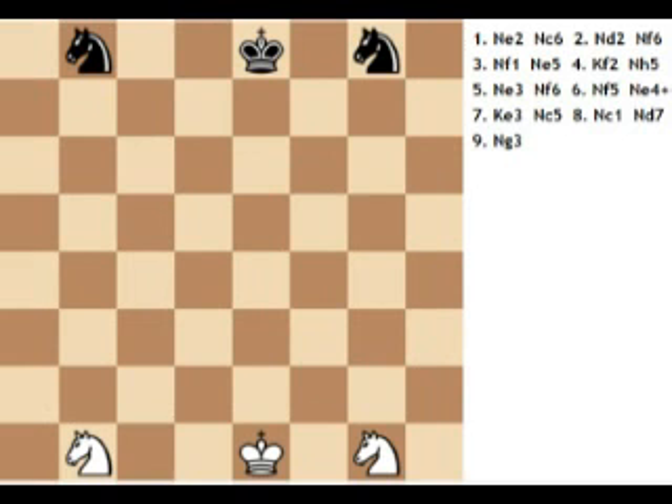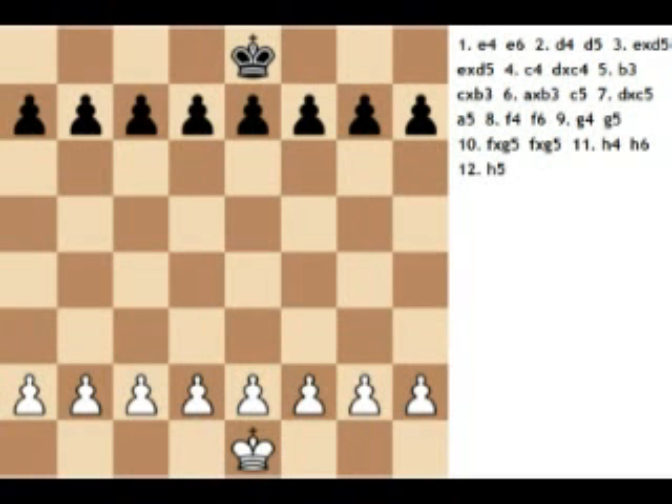The knights: knights move in a very different way from the other pieces, going two squares in one direction and then one more move at a 90-degree angle — just like the shape of an L. Knights are also the only pieces that can move over other pieces.